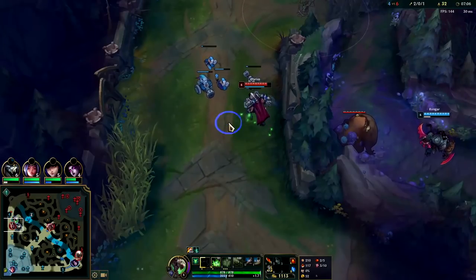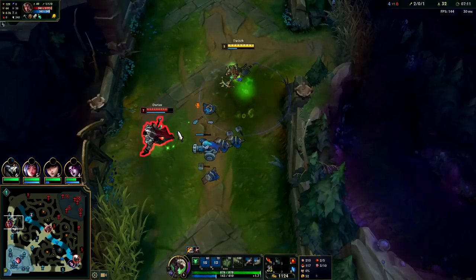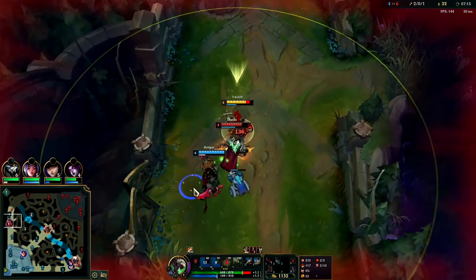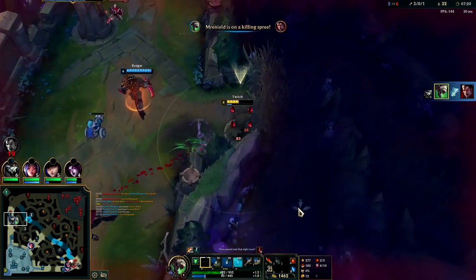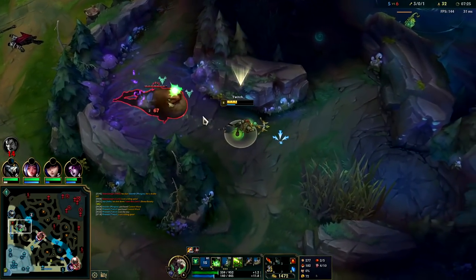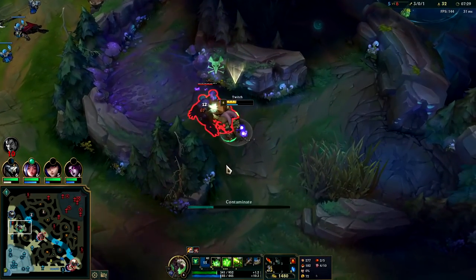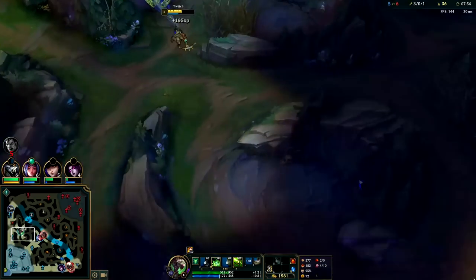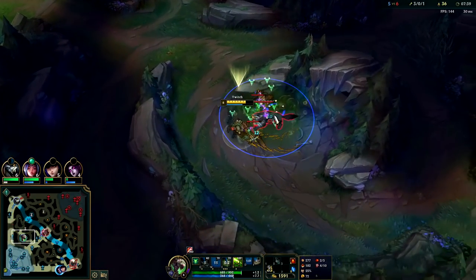Darius doesn't even have boots yet — should be able to wreck him. That was a really awful W on my part. I had to walk into him; if I had walked away, not only would his Q have healed him, it would have done a lot more damage to me, and I'd have taken another bleed stack then he would have R'd me. We messed up the W badly, but on the bright side we got his flash. We hit level 6 pre 7 minute 30 — happy with that.